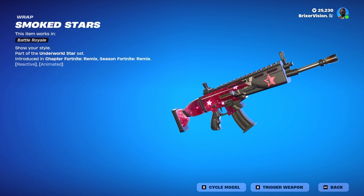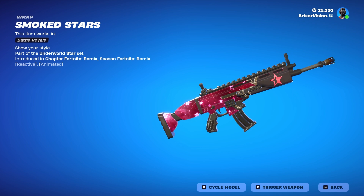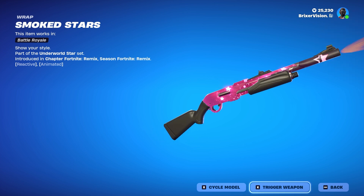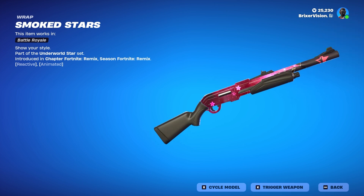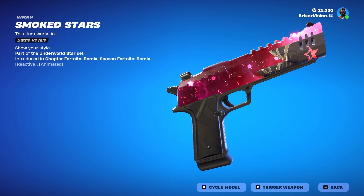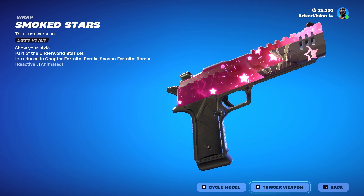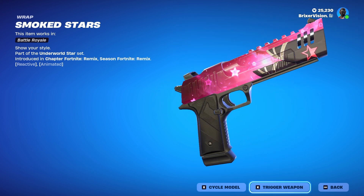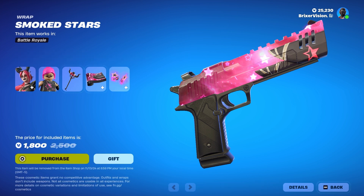And then we have the Smoked Stars weapon wrap. It's more animated than reactive. I really like the animation on this — the animation looks really good. The reactivity just makes it a little brighter, that's pretty much it. But I love the stars; it looks actually so nice. I think this would look really good on those wrap skins with like the pink stars.